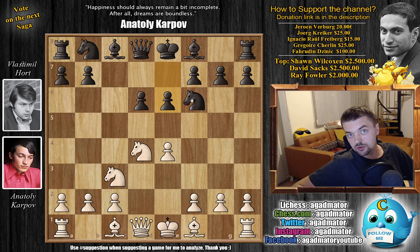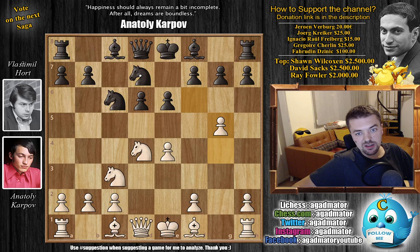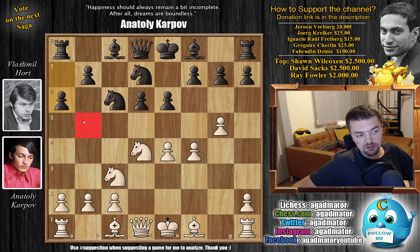Here, G4 — it was very popular at the time and is very popular today, the Keres attack against the Scheveningen. You want to expand all the way to G5, push the Knight back, then continue with F4, H4 if possible. We have Knight to C6 by Hort, and now G5 — pushing the Knight back. We have Knight to D7, and now F4. We have A6, taking away the B5 square from Karpov's Knights.